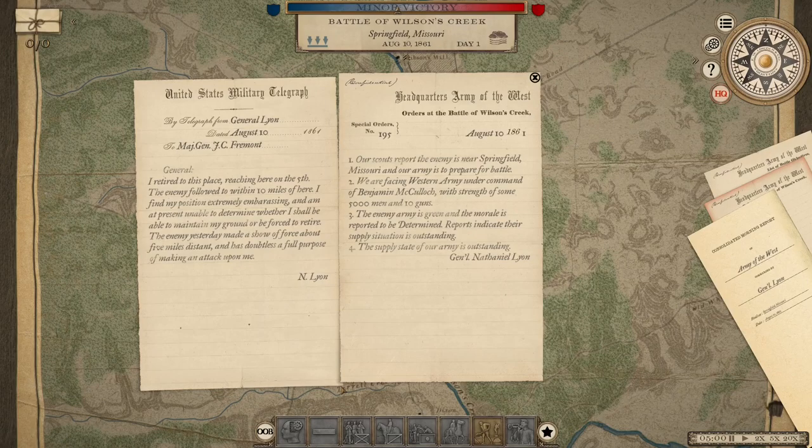We have a telegraph from General Lyon, dated August 10th, to Major General J.C. Fremont — the Pathfinder: 'I retired to this place, reaching here on the 5th. The enemy followed to within 10 miles. I find my position extremely embarrassing and am unable to determine whether I shall maintain my ground or be forced to retire. The enemy yesterday made a show of force about 5 miles distant and has a full purpose of making an attack upon me.' Despite what that says, we're going to be on the attack. Our scouts report the enemy is near Springfield, Missouri, and our army is prepared for battle. We're facing the Western Army under Benjamin McCullough — strength of some 5,000 men and 10 guns. The enemy army is green, and morale is reported as determined. Supply state is outstanding.